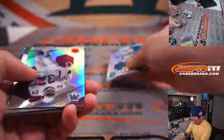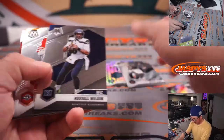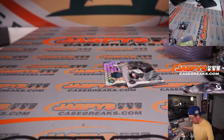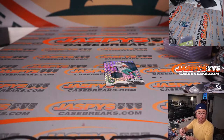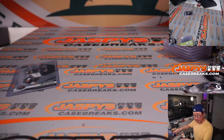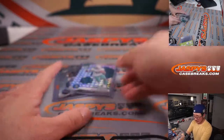A nice Jalen Waddell. Justin Fields — NFL debut card going to Jose and the Bears. I'm hoping he does well this year. Jalen Waddell, rookie, mosaic pattern, also NFL debut — Josh with the Dolphins. Let's hope he keeps things going this year as well.